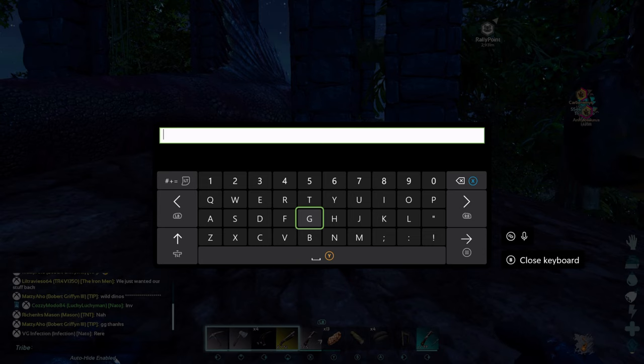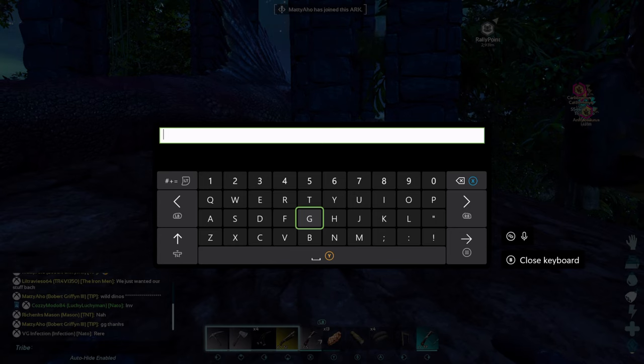This is a little different from the first game, because in the first game you did left bumper start to do tribe chat and left bumper select button to do general chat. So it's a little bit different in this game, guys. That's why I wanted to take some time and explain it for those of you who are not understanding how to do this, because it is a little confusing at first.